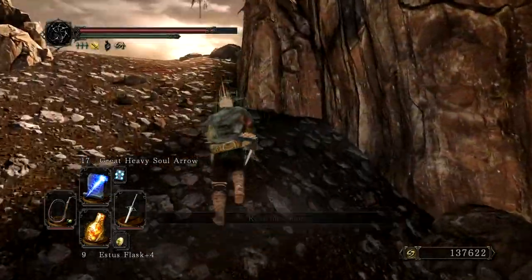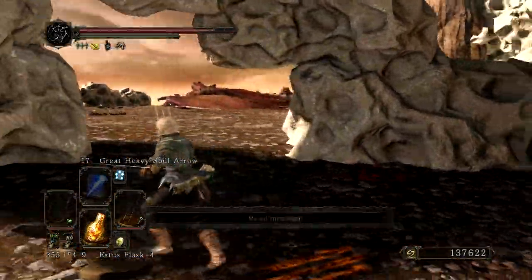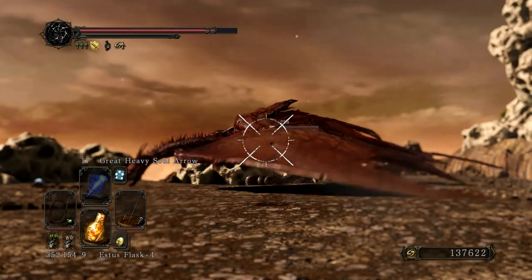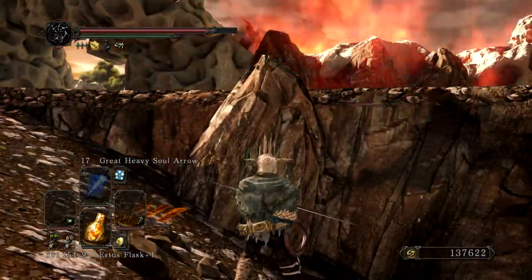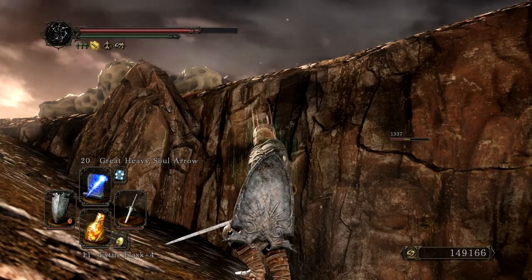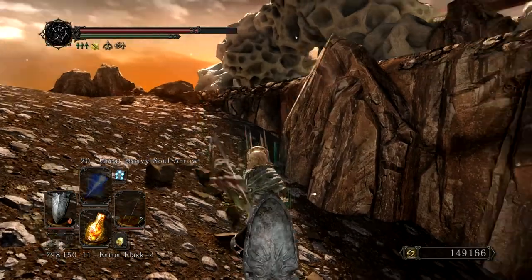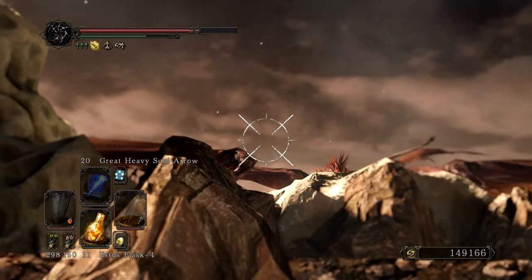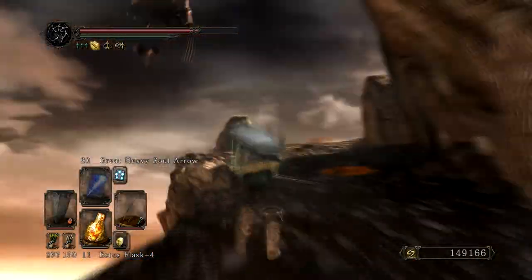I like how in Dark Souls 2 you can use the Ring of Life Protection to stay in human form, and then you can repair it whenever you want. It's like the Ring of Sacrifice in Dark Souls except there's millions of them and nothing permanently bricks in terms of rings. That's cool — I like that aspect of this game because it does keep players in human form more often, although it does create some sort of handicap and makes the game a little bit easier.